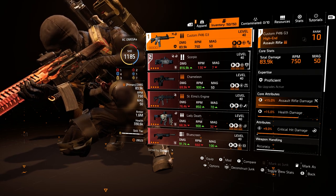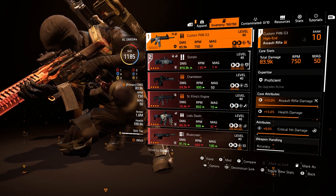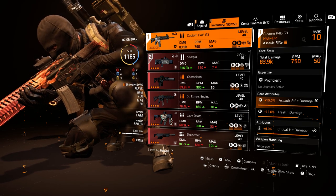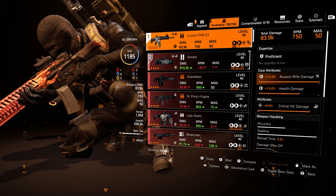What's going on my good people, it's your man RC Omega — salute all my Division agents out there. We're going to start out right here looking at this AR, the custom P416 G3, and the reason why is because this is your primary weapon. As you can see it's in the number one slot and it has a 50% weapon damage boost.